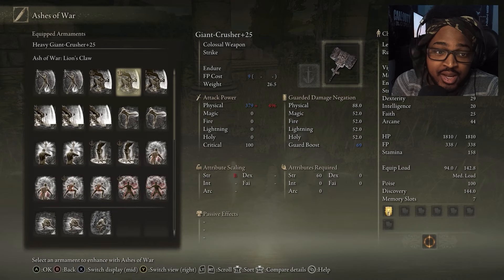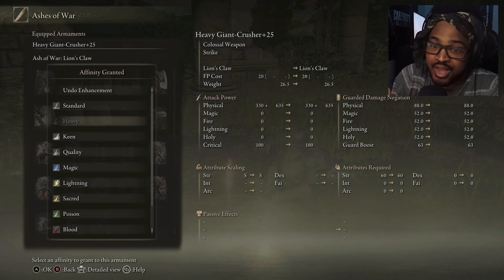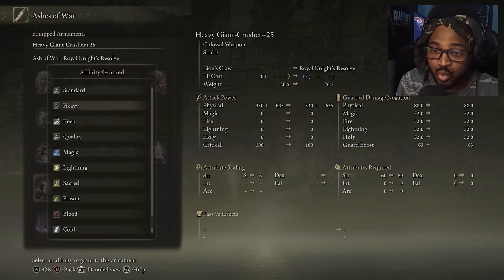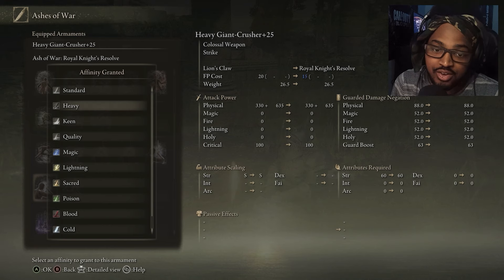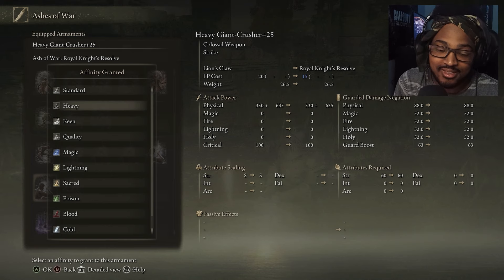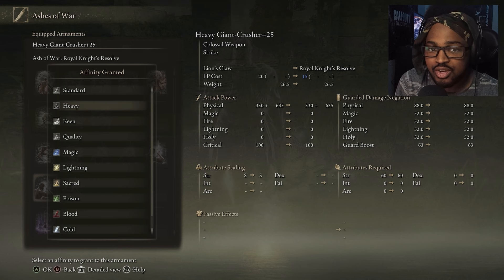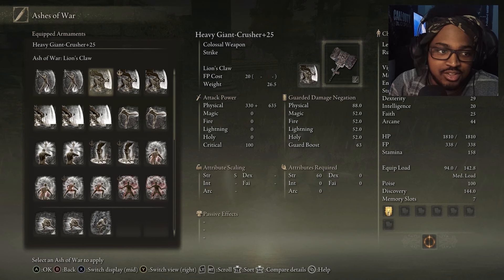With the Giant Crusher you can add an Ash of War. I went with Lion's Claw because it's still the best in my opinion, and I put it on Heavy affinity so it gets S scaling in Strength. Another good option is Royal Knight's Resolve, which coats the weapon and lets you do massive burst damage — imagine dual Giant Crushers with that. Savage Lion's Claw is also an option, but I prefer regular Lion's Claw.